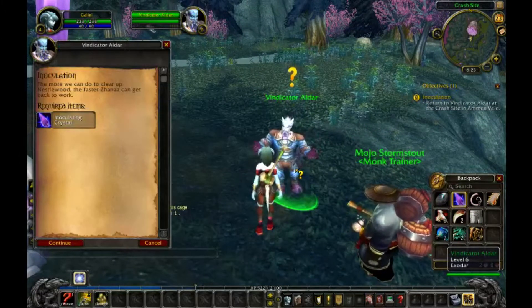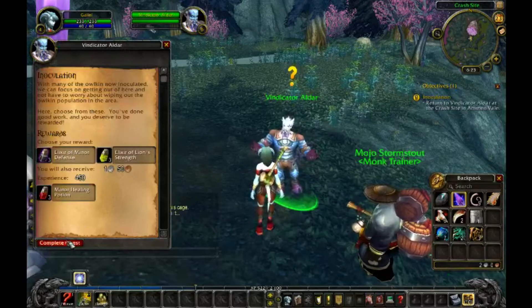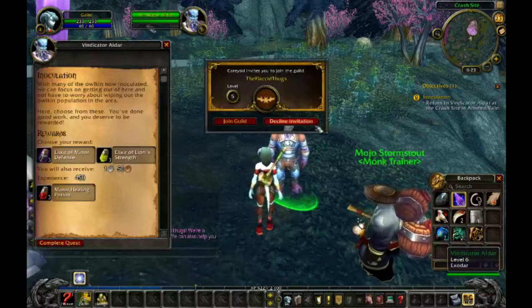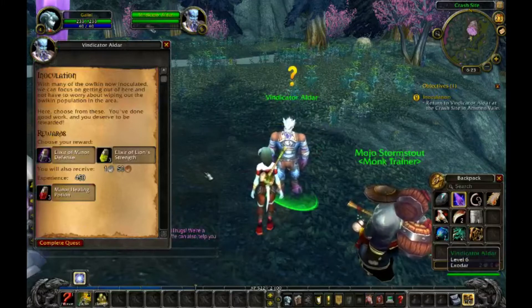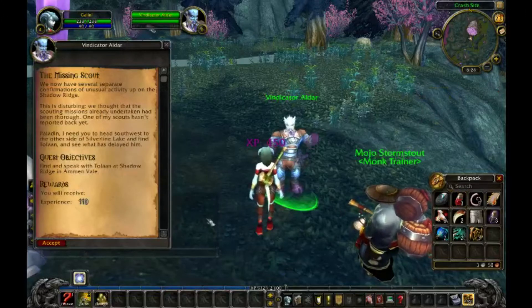The more we can do to clear up Nestlewood, the faster Zana can get back to work. With many of the Owlkin now inoculated, we can focus on getting out of here and not have to worry about wiping out the Owlkin population in the area. Here, choose from these. You've done good work, and you deserve to be rewarded. Blessings upon your family.